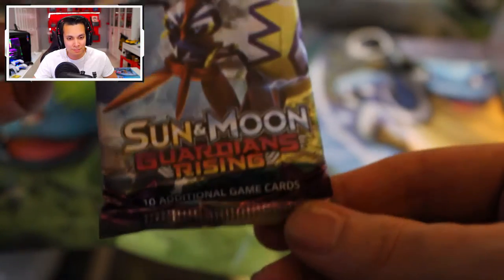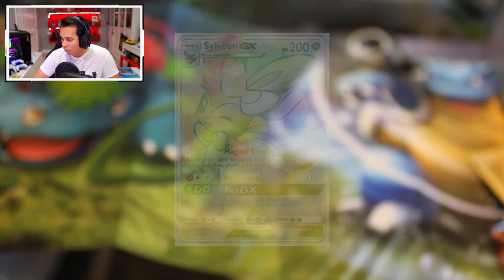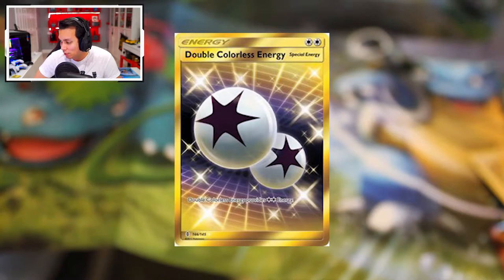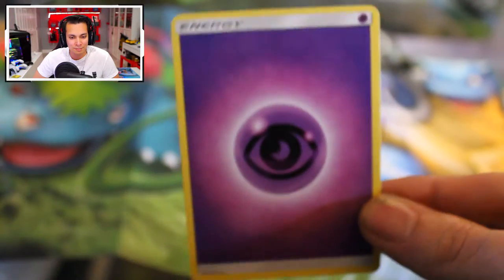Next we have Guardians Rising from the Sun and Moon set. This set has a couple of high-value cards. The number one is Sylveon GX, an evolution of Eevee, a Secret Rare at $53. The Lightning Energy Secret Rare at $32, and the Double Colorless Energy Secret at $30. There's the code for you. And for a second time our energy is Psychic — it's a sign!